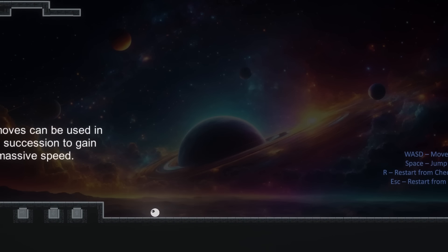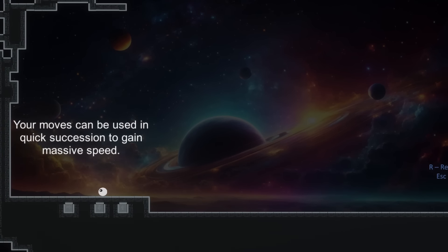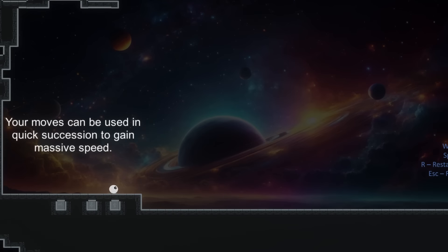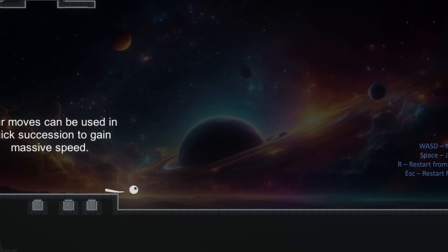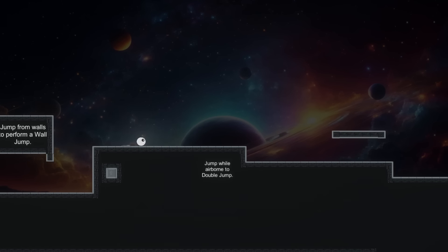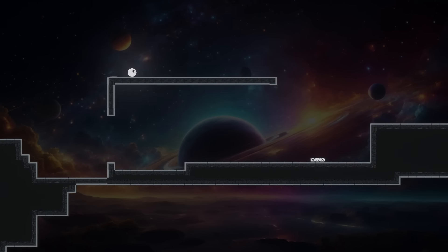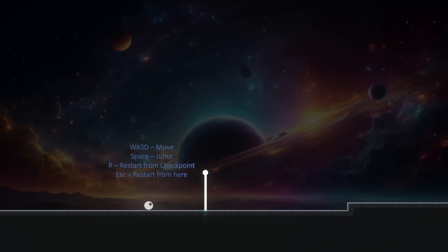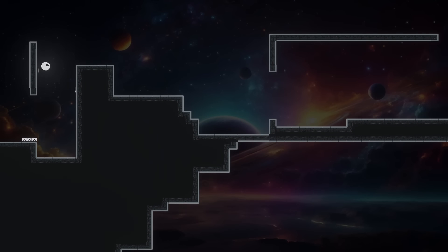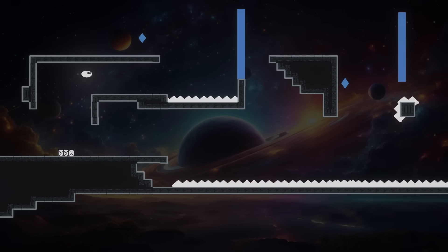On top of that, I added a ledge boost mechanic, which will reward you with even more speed if you jump right after sliding off a platform. This means you can go for a risky play, knowing that if you're a split second too late, you'll either lose speed or smash face first into some spikes. The ledge boost turned out to be a great addition. It's really subtle, and most players will never use it, but for those who do, it adds an extra layer of strategy, since every corner is an opportunity to gain even more speed. On flat ground, repeating the exact same inputs and going for the sweet spot every time would be the optimal route, but I want players to have to think deeply about their environment, even at the highest level.